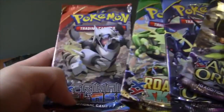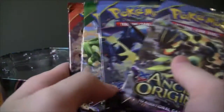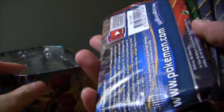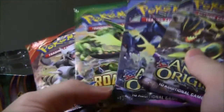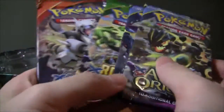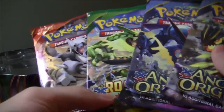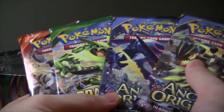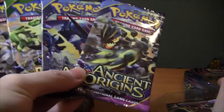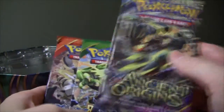As far as the booster packs go, we've got one Primal Clash, one Roaring Skies, and two Ancient Origins. I don't especially have good luck with booster packs from tins, so our best case scenario is getting one or two EXs or perhaps some other ultra rare Pokemon. Worst case is we don't get any foil card, but I'm pretty much ready for anything in between. Let's start with the Ancient Origins packs.